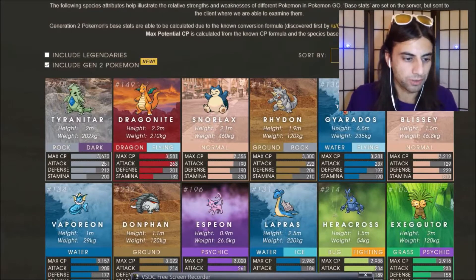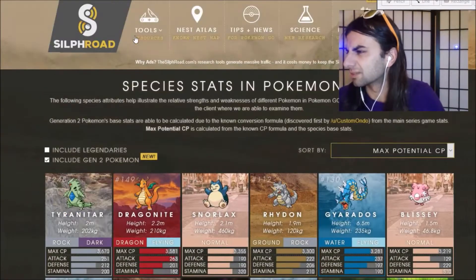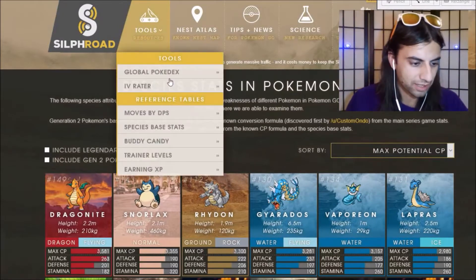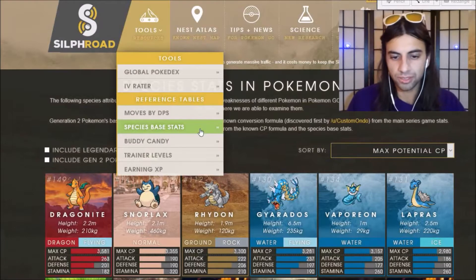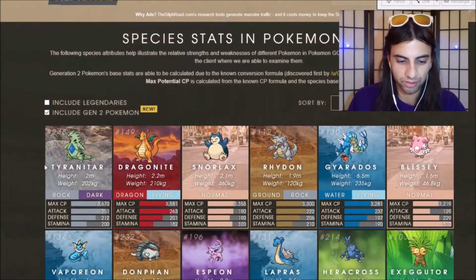Now the Silph Road already has a list — if you go into the tools and you go to species and include Gen 2, they're already including all of the Pokemon. So apparently Silph Road knows something that we do not. Here, Blissey's here, Tyranitar, Donphan, Espeon, Heracross.